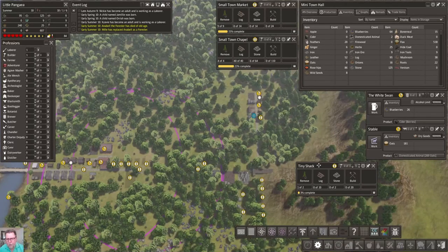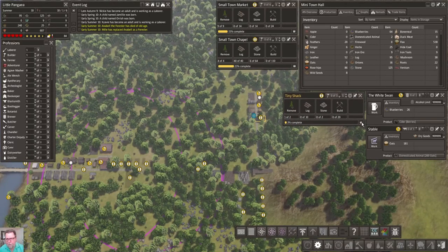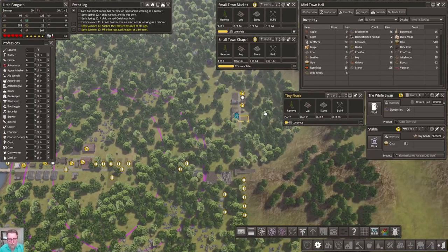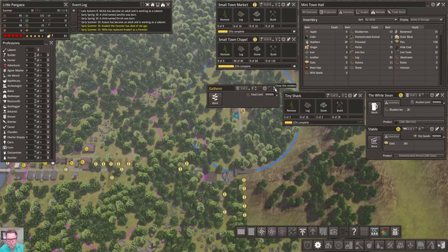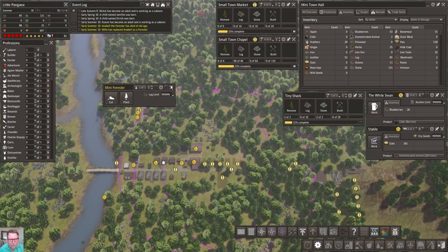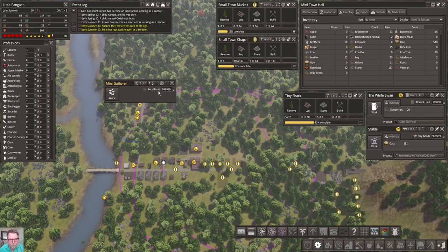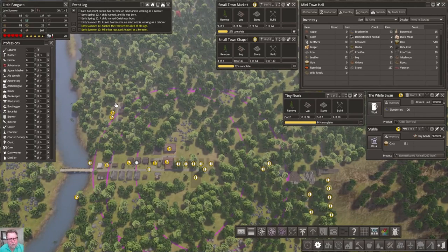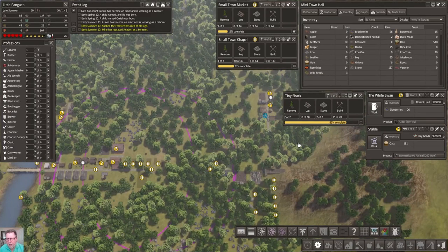Now that we got that going on, we are going to want to build this. I don't know if I'm running dual gatherers here - nope, it's only one. So there must be a forester here, and there is. Are you the gatherer? You are the gatherer. That's weird that I would put the gatherer on top - normally I keep the gatherer closer to the village, but that's okay. They're building the tiny shack right away. As soon as it's done we're going to upgrade it, because that's the way we roll.